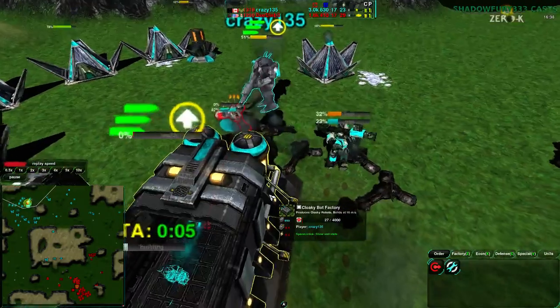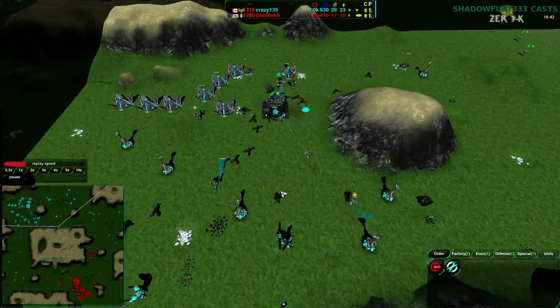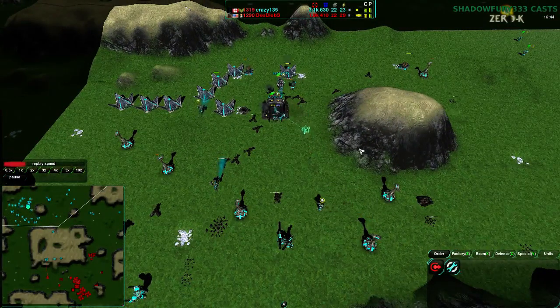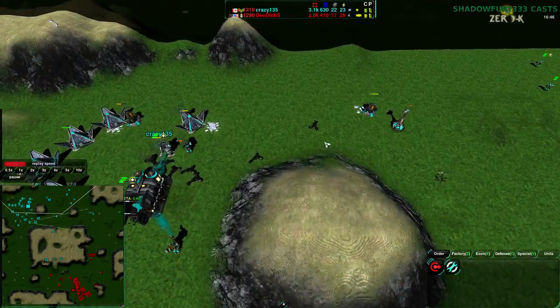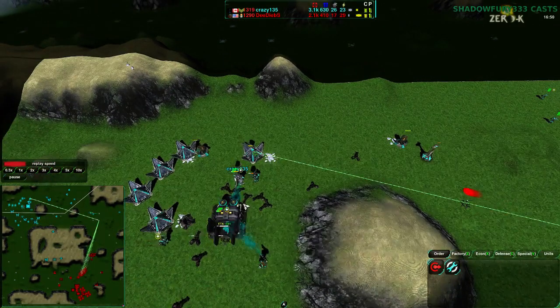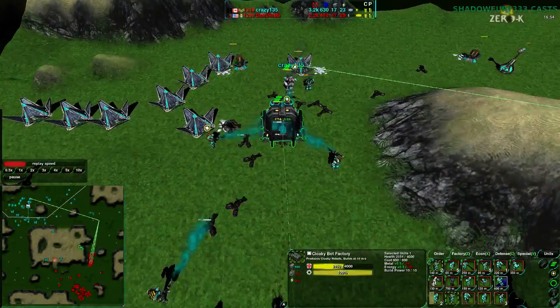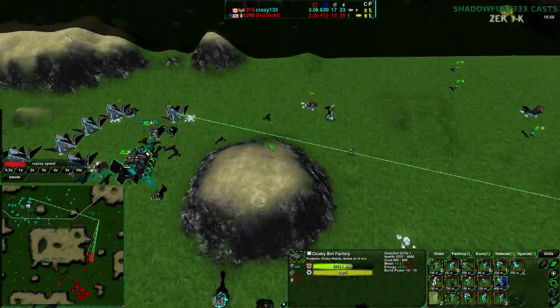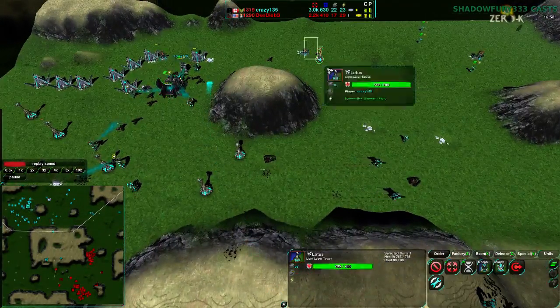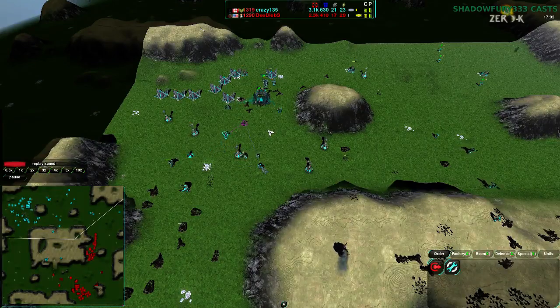Crazy135 is not going to lose his factory — he just barely saves it. One more shot would have killed that factory, but he just barely saved it. Unfortunately, the indecisiveness caused one of the Scrubbers to be lost to a Lotus — that Scrubber would have killed the factory and won Dee Deebs the game. This is the second time that Dee Deebs has lost the game — partly because he didn't use the north well enough, and partly because he was indecisive about what he should do.